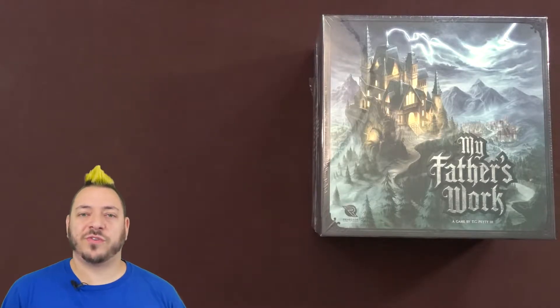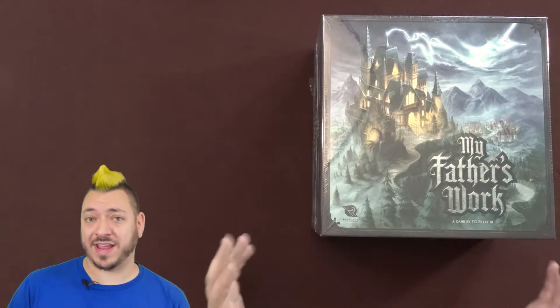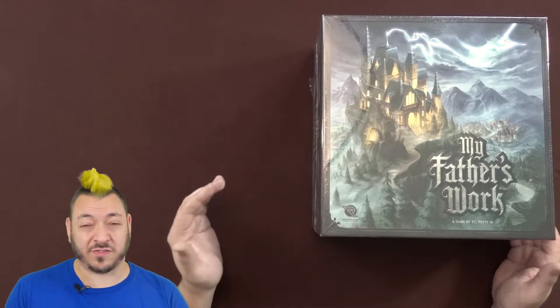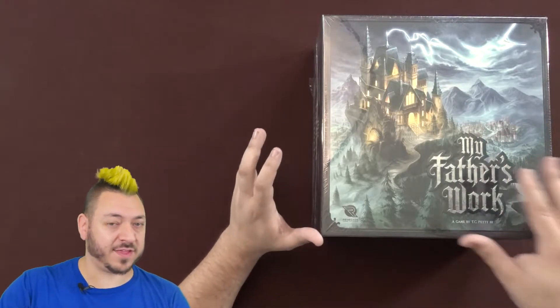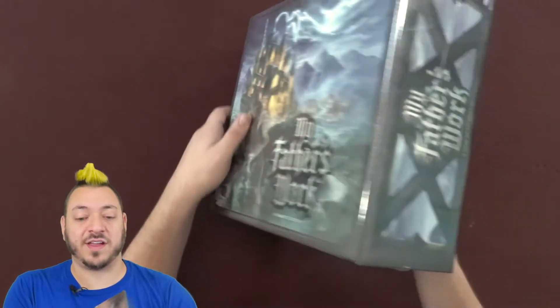Hello and welcome to the Meeple Mentor YouTube channel. I'm Jared. Today we're doing an unboxing for the latest Kickstarter delivery. This is a game from Renegade Game Studios called My Father's Work. This is the Kickstarter edition. I believe the stretch goals and all that kind of stuff are in this box, so when it comes out retail it may or may not have everything that you see in here, but I wanted to get it all open and unbox for you on camera.